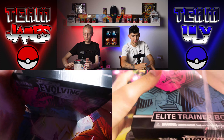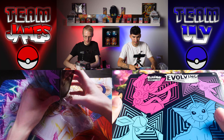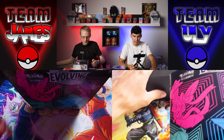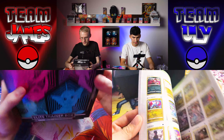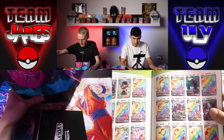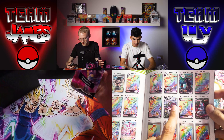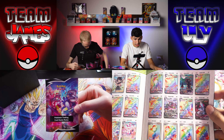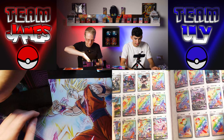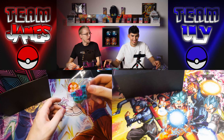We're going to get into this and start busting it open because there's actually a bit to unpack here. Since these are the first ones, we will show off the sleeves and all the goodies. So Evolving Skies ETBs — we had some pretty good luck from that first booster box. If you watched our list, he got one of his alternate arts and one of the ones he really wanted. I'll show you on the card list what I'm looking for.